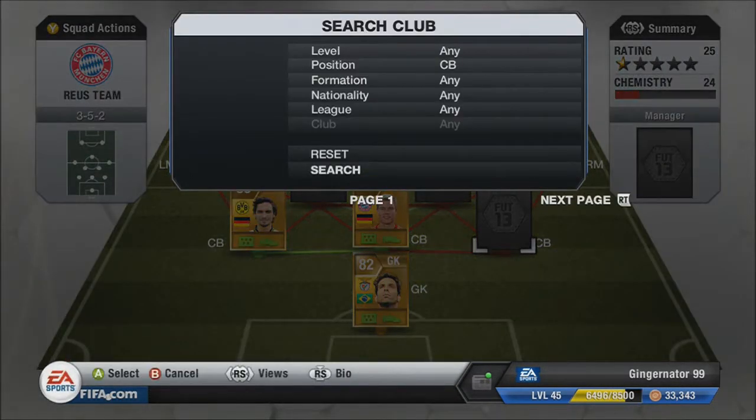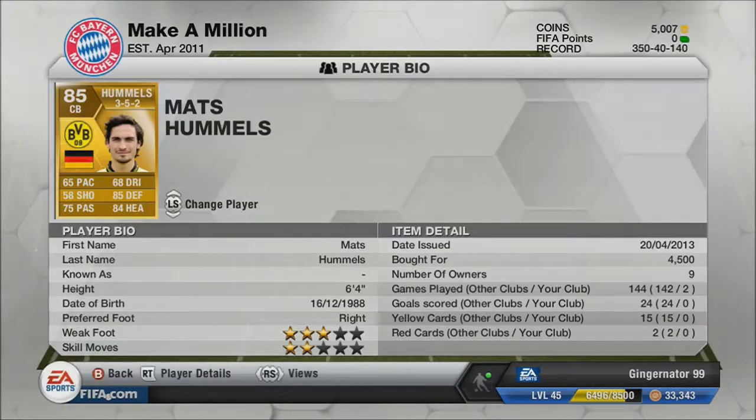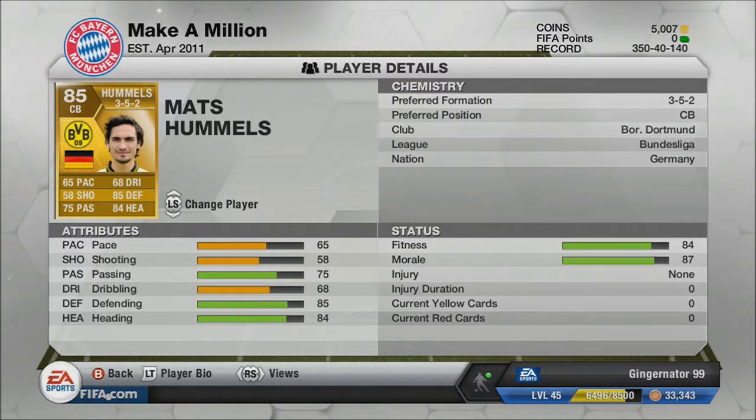Matt Hummels has 65 pace, 58 shooting, 75 passing, 68 dribbling, 85 defending, and 84 heading. He's a great defender — no matter who you're coming up against, whether it be Hazard, Messi, or anyone, he'll always get in a challenge and 99% of the time he'll win it. He's German, Bundesliga, plays for Borussia Dortmund.